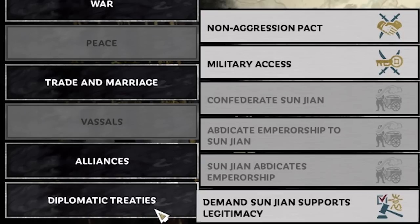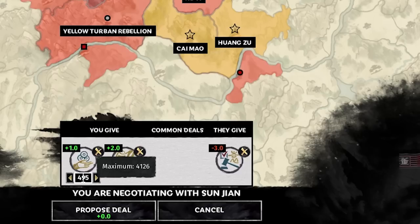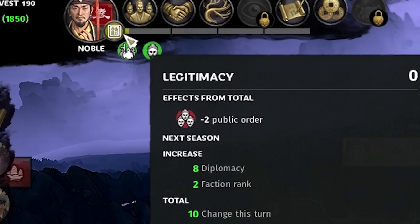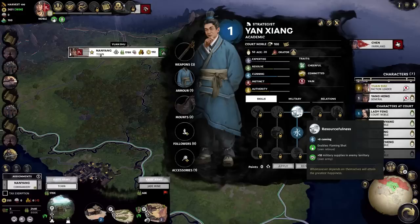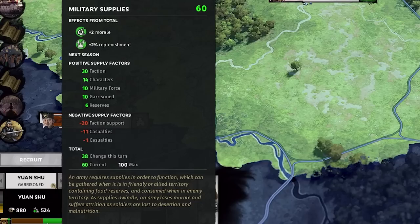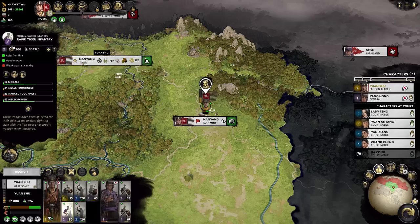One thing I think the guide might have missed: there's an option to make people support legitimacy. Sun Yan is very friendly with us, so if we give him 495 and the feather fan, he'll do it. This gives us 4D relation with him and 8 extra legitimacy per turn. Legitimacy is important — I'll explain more later. Hiring Yan Ziyang gives 10 military supplies in enemy territory, so we can stay in enemy territory longer before running out.